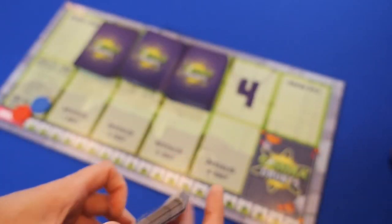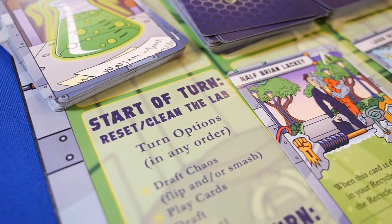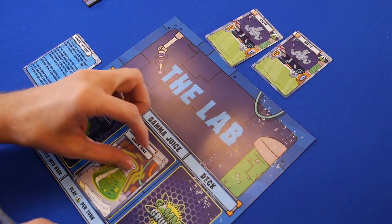Your turn starts by resetting your cards and clearing the lab. This means that you reset your exhausted Grunts and replenish your Gamma Juice. Then, during your turn, each player can perform any of the following actions in any order.